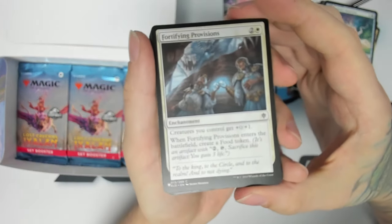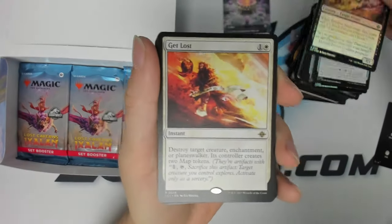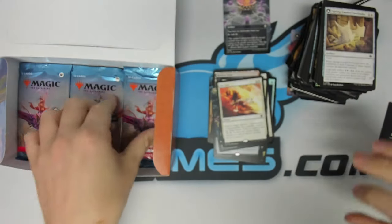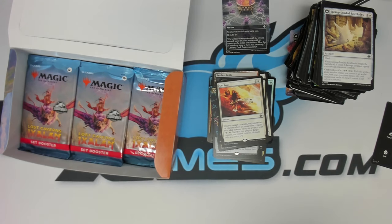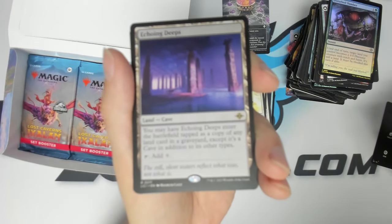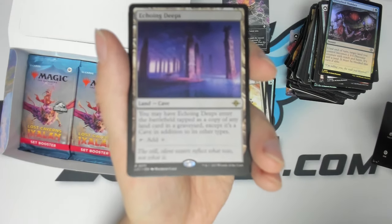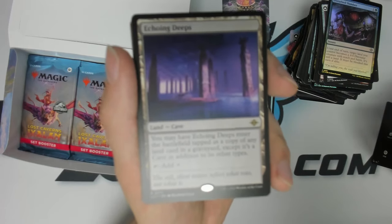Another list card: Fortifying Provisions. Foil Synapse Necromage. And we got Get Lost — some new premium removal for white. Map token, foil Disturbed Slumber. We got Echoing Depths — much like the older card Vesuva, just a generic land that adds colorless, but you can have it enter as a copy of any land card in a graveyard, except it's a cave.